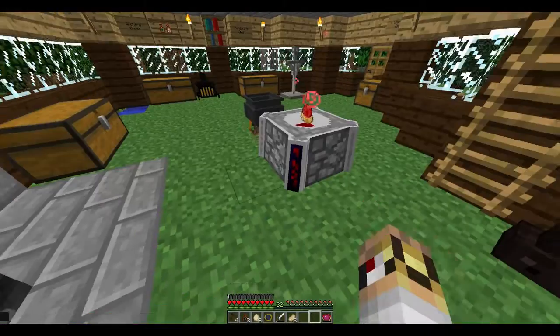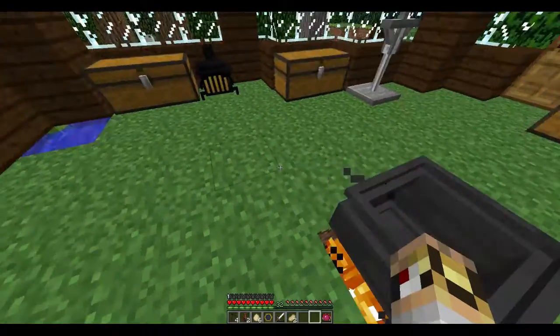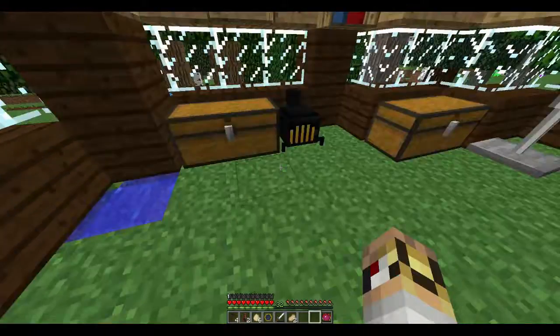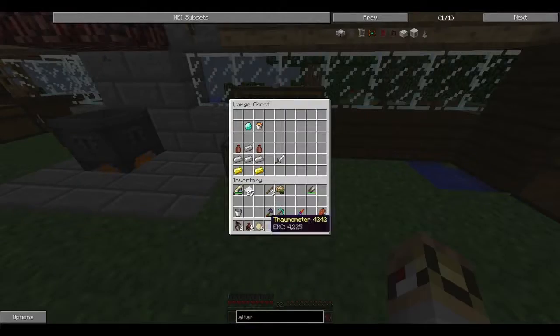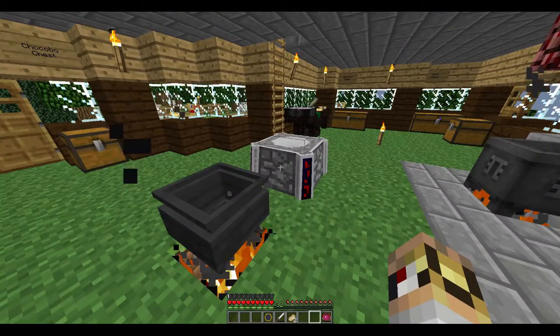I'll just chuck the blood orb in - that'll absorb all that blood there. But yeah, to make Mutandis, one of the things I have to say - make sure you fill up the cauldron completely. Otherwise it just won't work - you just won't have the water for it.